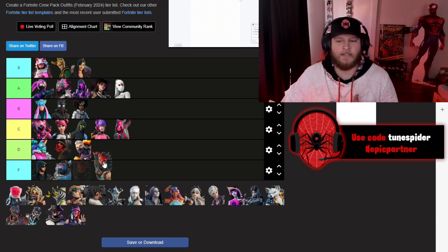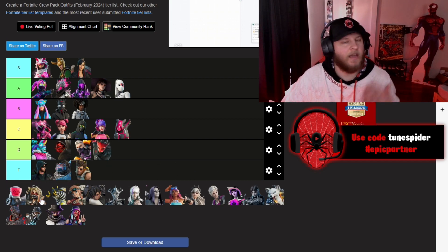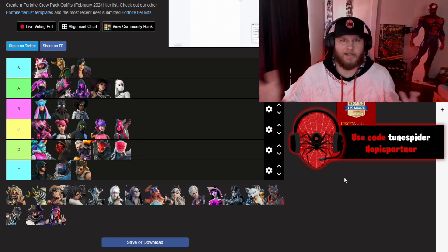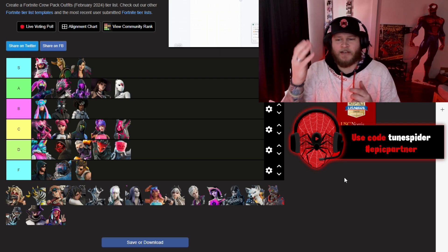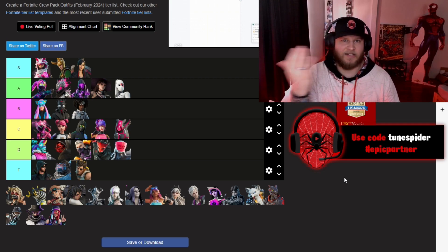Red Claw is going in D — I just don't like the skin. And joining Red Claw is the Inquisitor. I don't really like that skin either. I think I would like the Inquisitor more if it didn't have the weird emoji mask on the head.